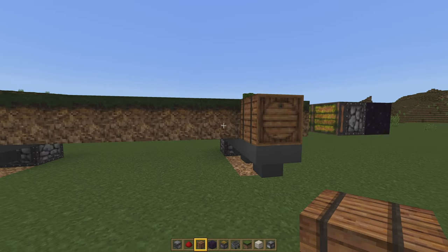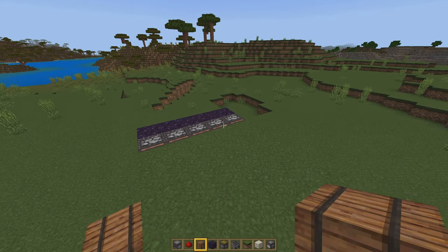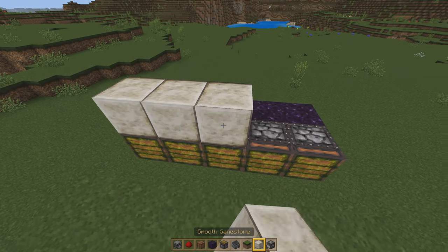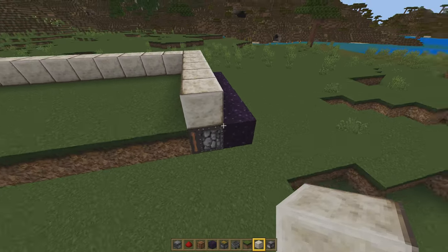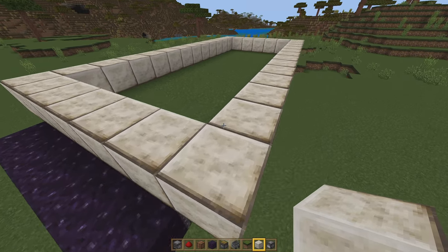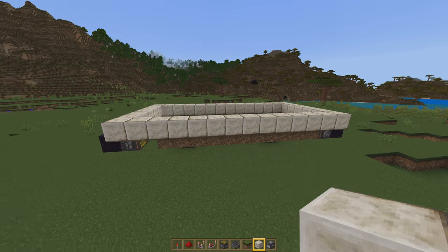Next, we're going to go ahead and pop down two barrels right here. Again, just a very simple way to have bone meal sourced into the farm. Then we can go ahead and fill this entire area surrounding our grass platform with some type of block, whichever you're comfortable with. I like sandstone — I think it's a great looking block, especially in this texture pack. Once you have this sandstone block in place, we should have something that looks a little bit like this.